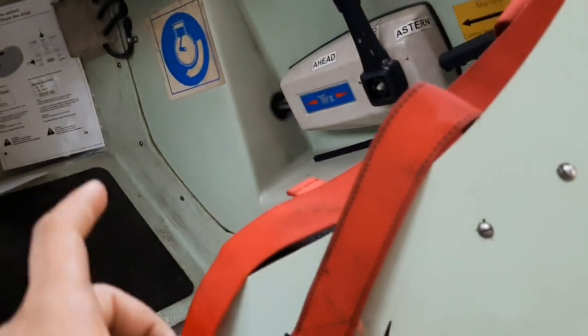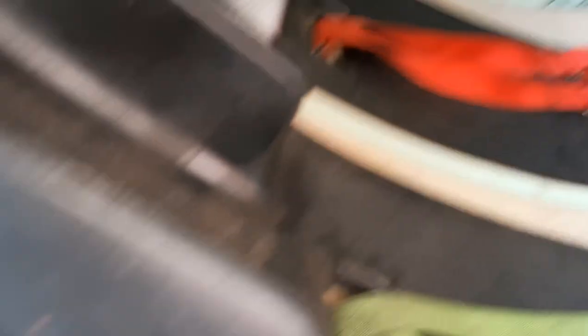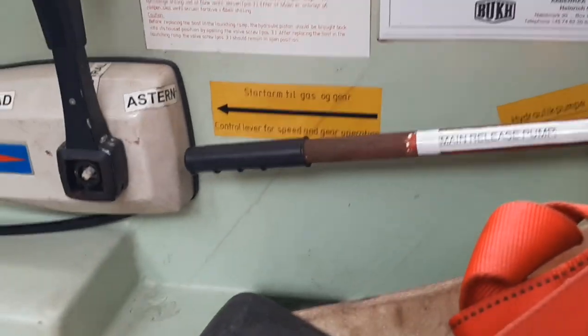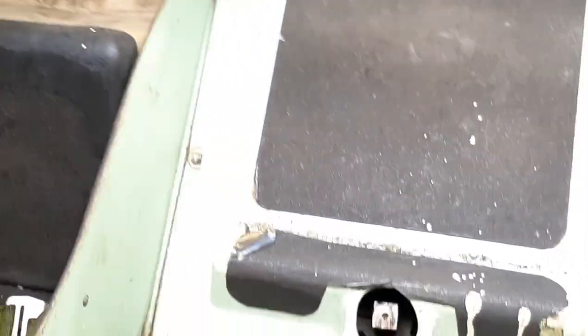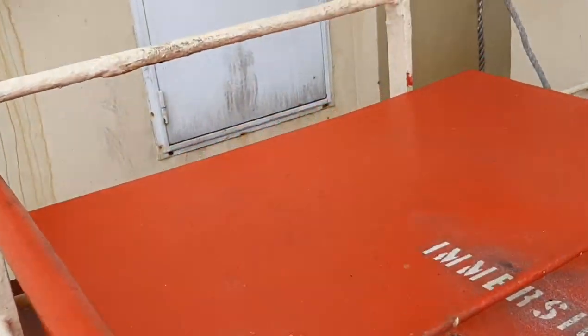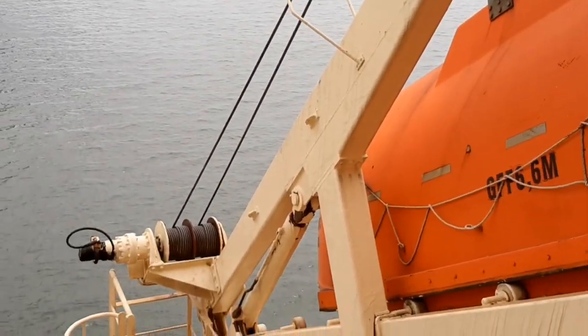You can select full ahead, astern, or neutral from the controls. Once everybody is inside, we have a main release pump — you pump it to launch. The chief engineer or whoever is in command will operate that. If the main pump is not working, we have an emergency pump as well. We also have food, water supplies, and an emergency tiller on board the lifeboat.